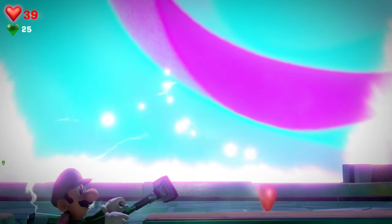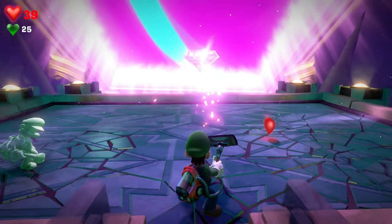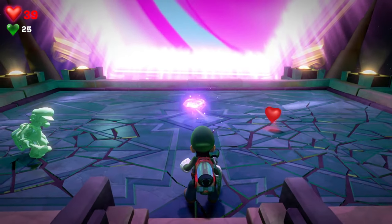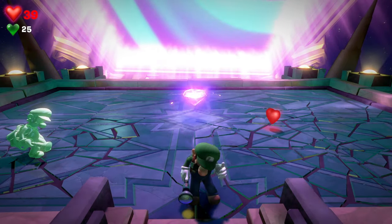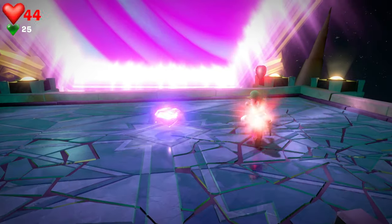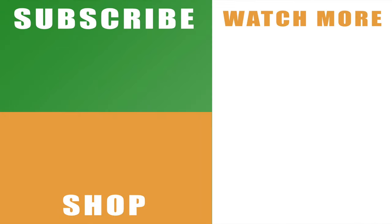And that is everything you need to know about taking down and beating King Boo, the final boss in Luigi's Mansion 3. Hopefully the video helps you out — if it does, drop me a like below. All of your help is massively appreciated. You can also subscribe to the channel with the links on the left-hand side, and hit that bell button if you want notifications for all of my videos. You can see the rest of my Luigi's Mansion 3 guide with the links on the right-hand side. Leave any comments below and let me know how you get on against King Boo. I'll catch you next time.